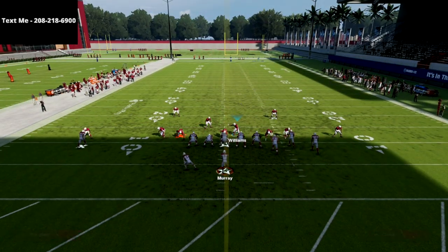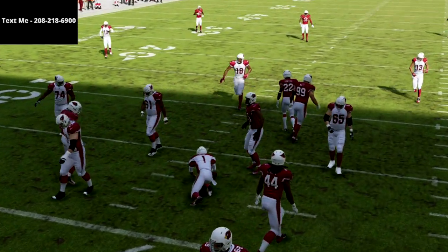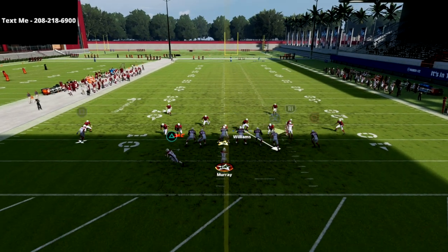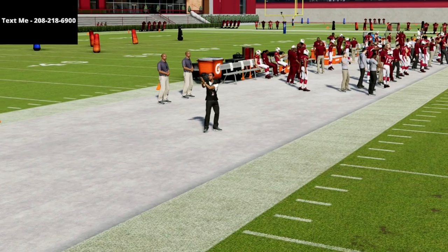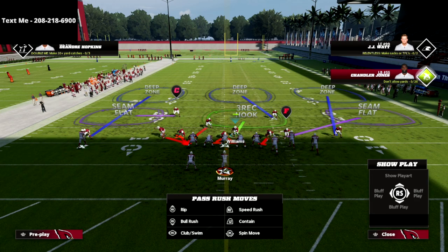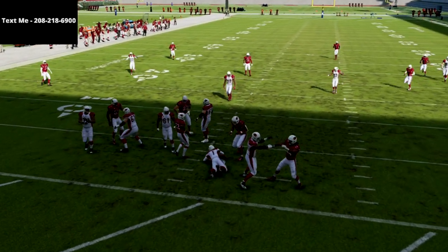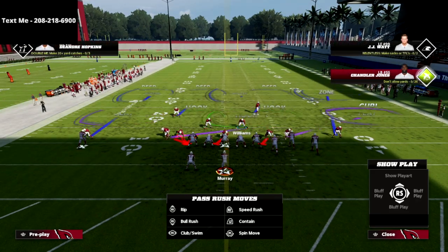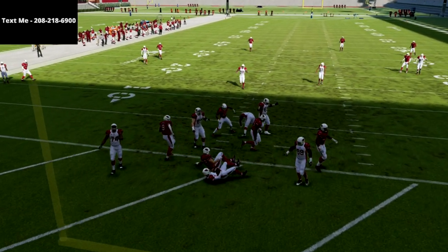Against nobody blocking, we're going to get five-man pressure — five-on-three — and we're going to get one free rusher. If you're ever struggling with the blitz, try crashing your line down; that will help make it more consistent. Sometimes slanting to the right, sometimes crashing down — you can do either one. We're going to user this guy and come in free.